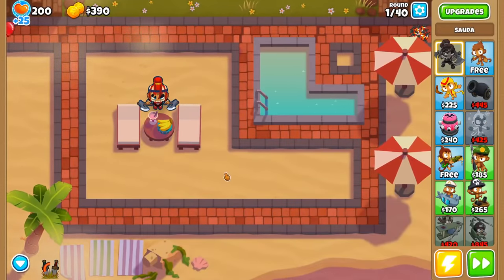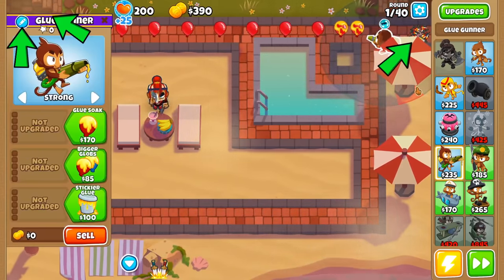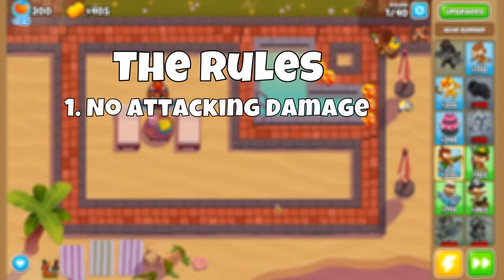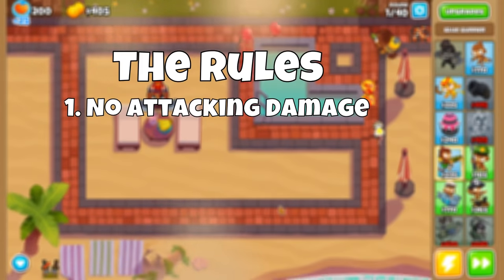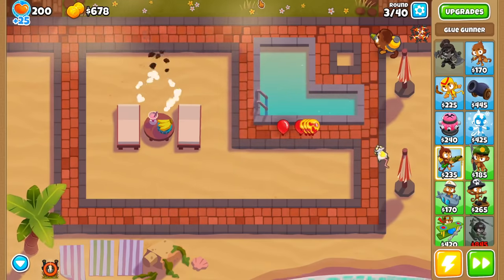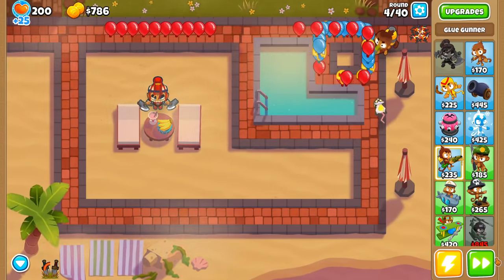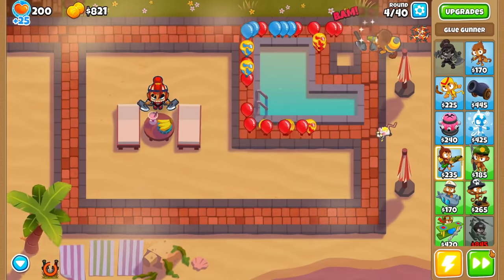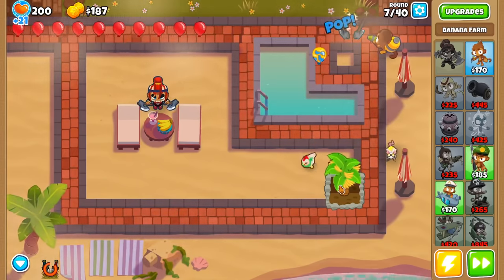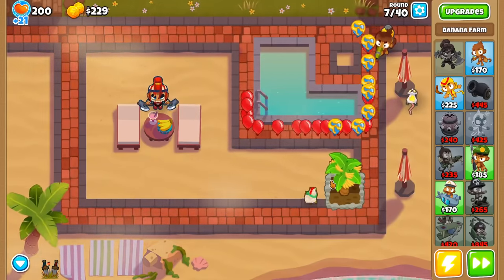I started by placing down Sauda where she couldn't reach the track and a glue gunner right next to the loop. Now we have 200 lives, a mana shield, and a spike pile to start us off. But how are we going to beat all 100 rounds if our monkeys can't do damage? The rules: we can't deal any direct damage, so Sauda or other monkeys attacking bloons is not allowed. But indirect damage is fine, so things like abilities and monkey knowledge spike piles are on the table. You can see why we chose Sauda — we needed a level 3 ability that could do damage without the hero being able to pop bloons at the same time. Sword Leap allows us to do this.